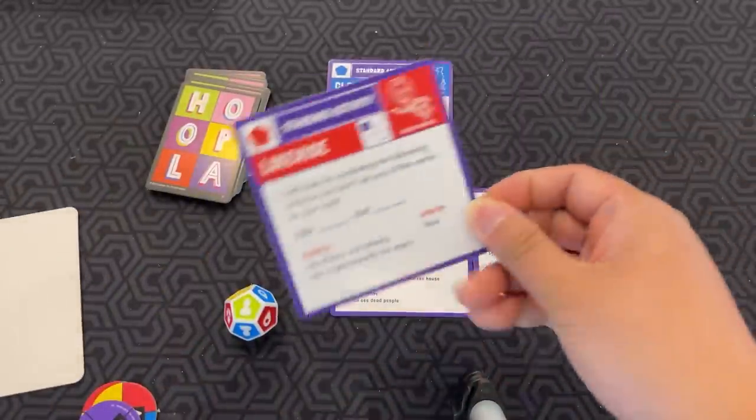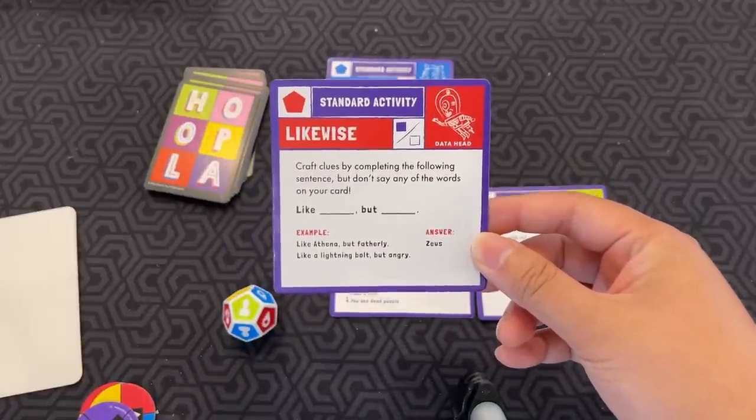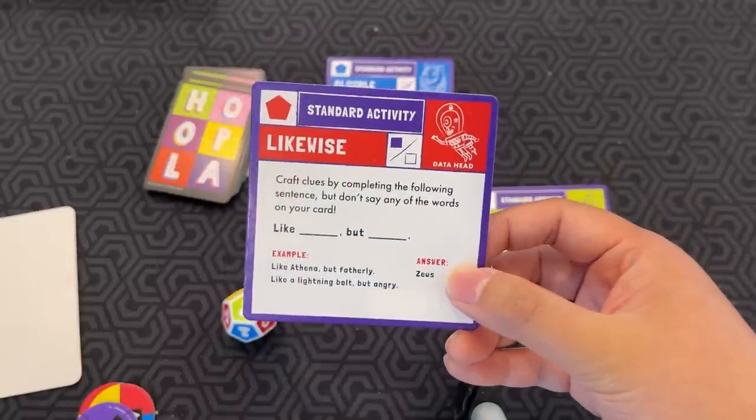Likewise: craft clues by completing the sentence, but don't say any of the words on your card. The format is 'like blank, but blank.' For example, if the answer is Zeus, you'd say 'like Athena, but fatherly.'